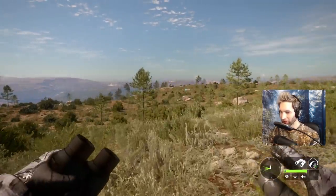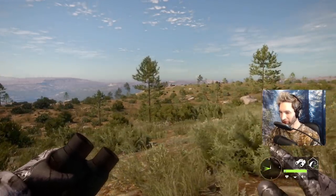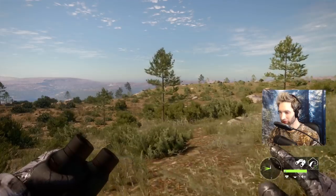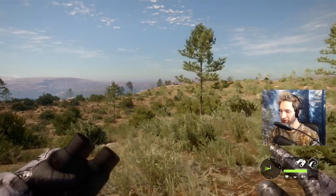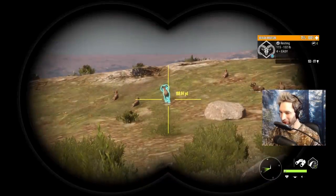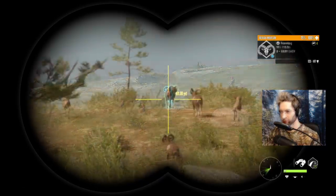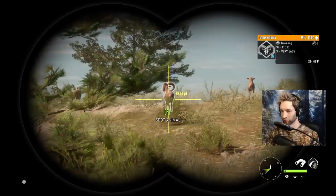We might actually spot and stalk this thing — he's huge. We have the bow and we have a perfect wind, so if we play the wind we should be able to get close enough to take the shot with a bow. If we can't get close enough and we get a broadside shot, I'll definitely take him with a 6.5. Do not go over that hill please. As we're getting closer the wind is actually shifting and he might sense us any second, so we better be ready.